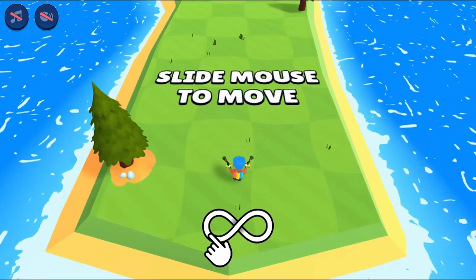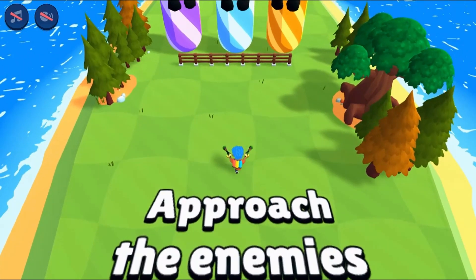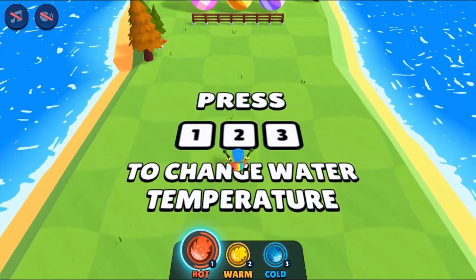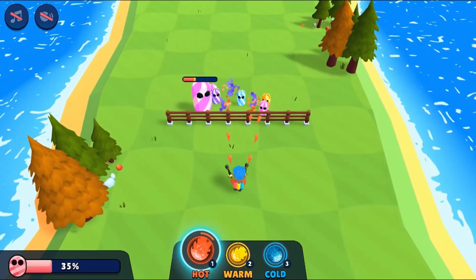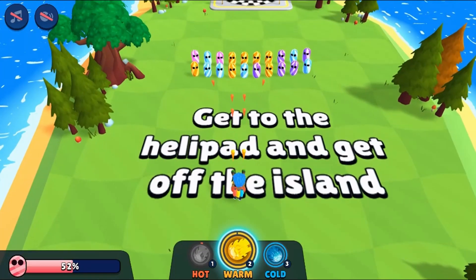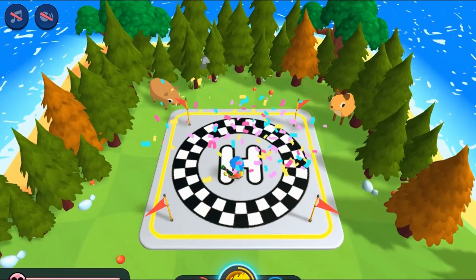In this informative instructional game, discover the process of the scientific method by saving the islands from sugar monsters. Help destroy all the Sugar Rush enemies by firing hot, warm, and cold water at them to dissolve the sugar.